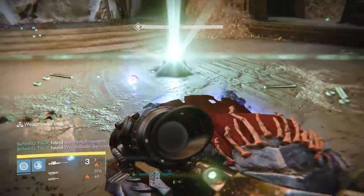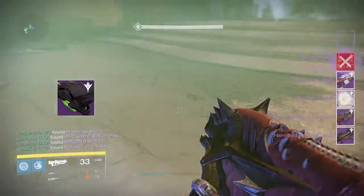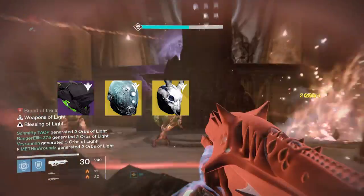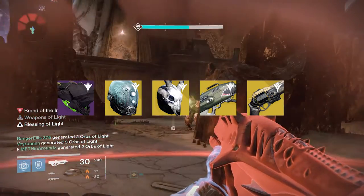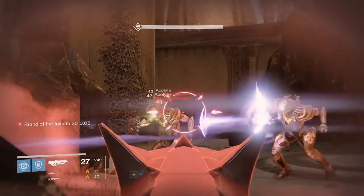I feel like the RNG was on my side for once. Oryx definitely showed me some love this week. I got a 320 Harrowed Titan helmet, a 310 Skyburner's Annex for my hunter, a 310 stack for my warlock, and I also managed to get a 310 Dragon's Breath and a 310 Last Word. All I'm looking for now is a 320 Titan mark and I will officially have one 320 light level character.